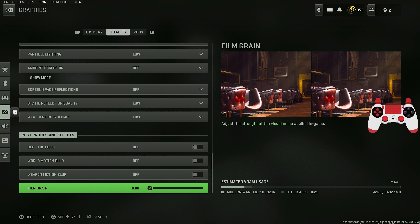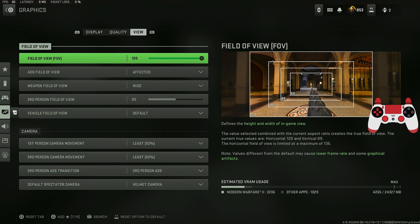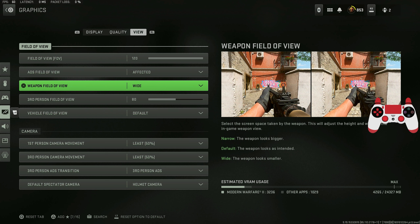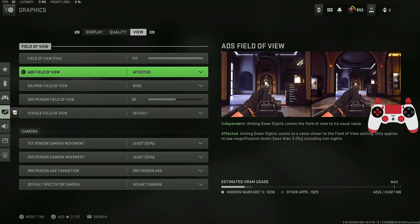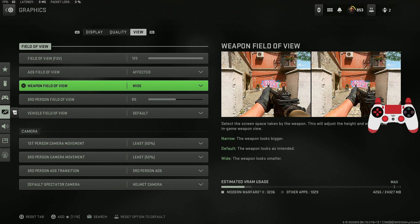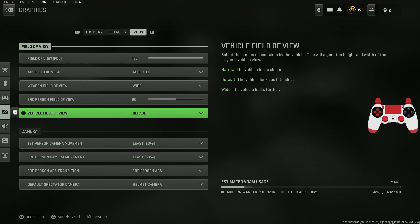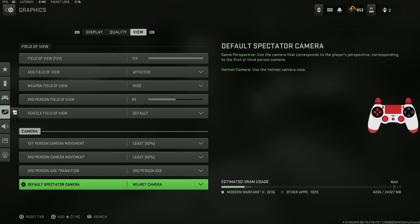For view settings, my field of view is 120 — the maximum. I love 120 FOV because it gives you a wider view and helps with recoil. The ADS field of view is set to 'affected,' which essentially removes visual recoil from your guns. Weapon field of view is set to wide, and first-person and vehicle field of view are all default.